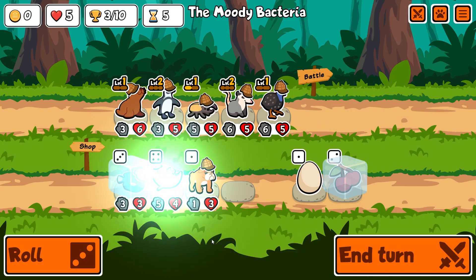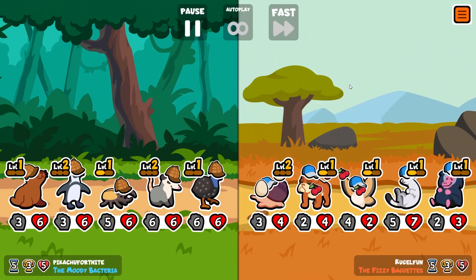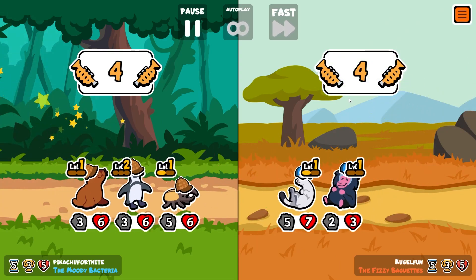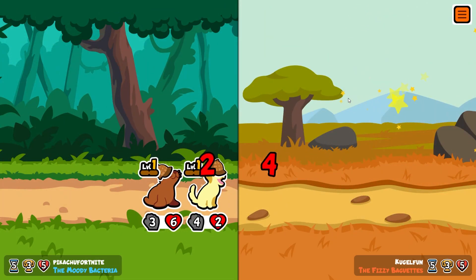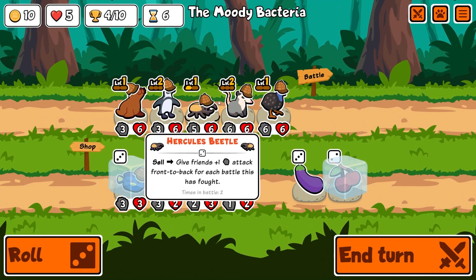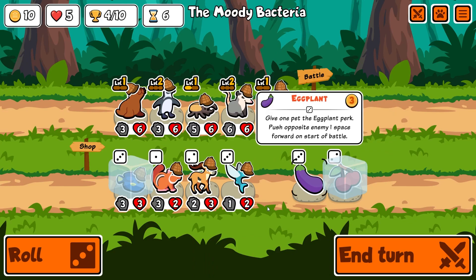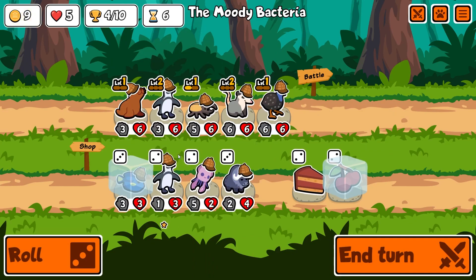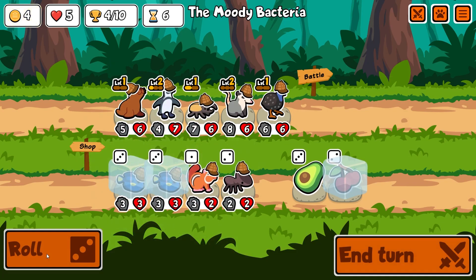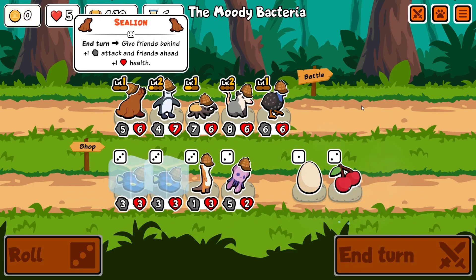Our guinea fowl right here is gonna probably win us some games — we have a pretty decent team. With the level two African penguin we do have access to waffles in the next tier shop. We're gonna win here, so there's four wins already, pretty good pace. At this point I realize the Hercules beetle has to go because there's just not enough scaling in this pack to really make it work.